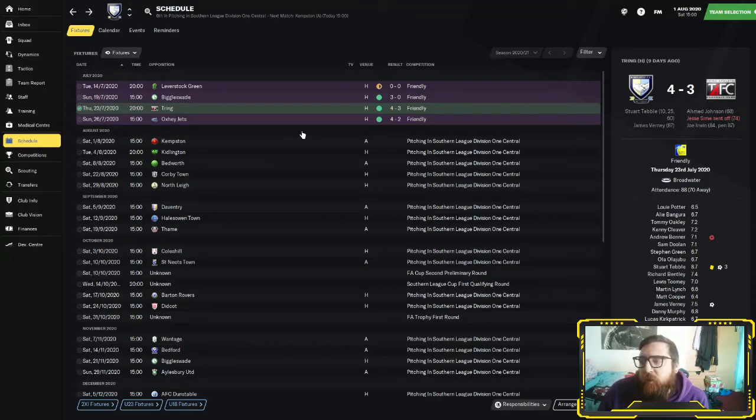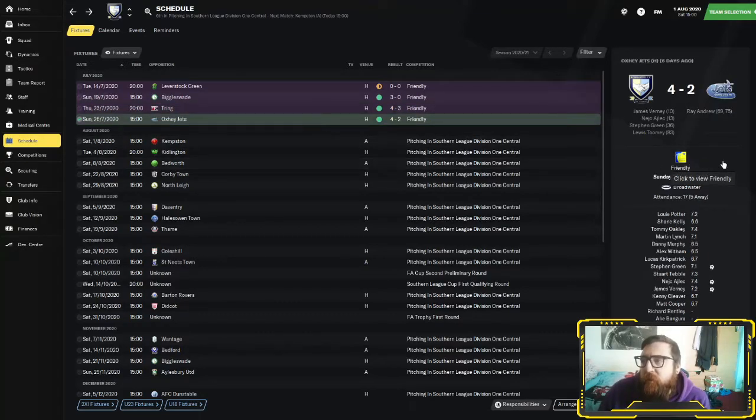Really I've just been testing out players, making loads of subs — it's friendlies — getting the fitness levels up. We then played at home to Oxi Jets, who I've played against in real life and I think they're still an established kids Sunday league team. We were 4-2 winners against them. We're scouting Ray Andrew because he actually did look quite decent against us. Verney got on the score sheet again with a lovely ball played through by Kirkpatrick, Verney controlled it, rounded the keeper and slotted it away.